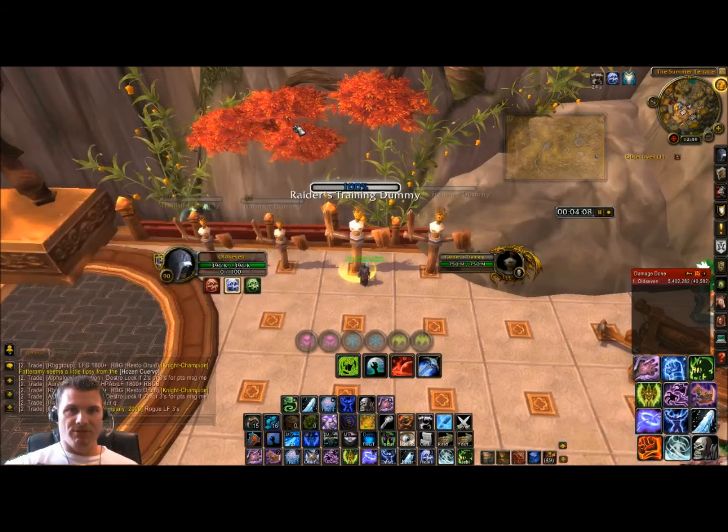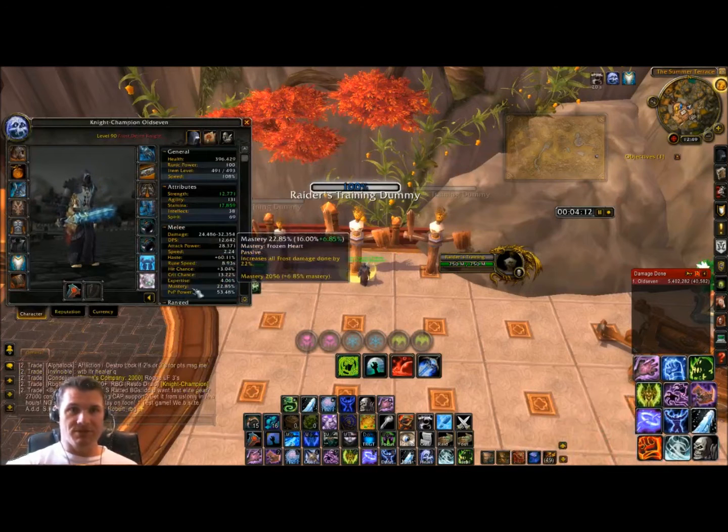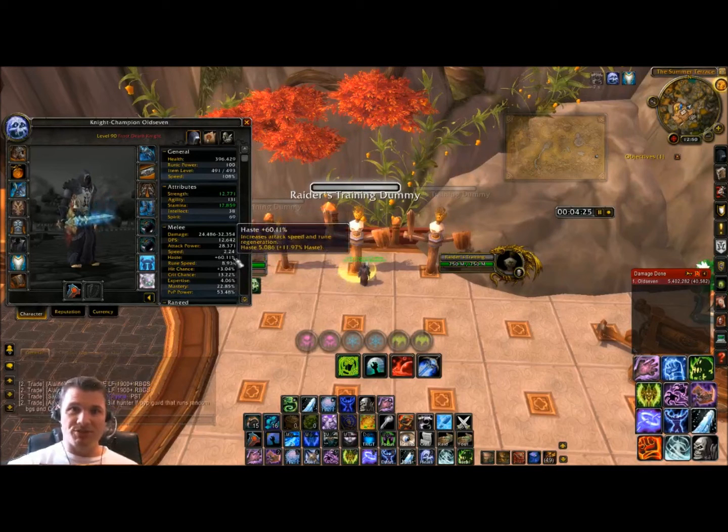Let me show you my reforging and gems. My mastery is at 22% with two-hander, whereas with dual wield I'm at 29% mastery. PvP power hasn't changed. The big change is haste — usually I'm at 51% haste with dual wield, but here I'm at 60% haste with two-hander. That higher haste gives me quicker runic power generation, and your Killing Machine procs much more often.